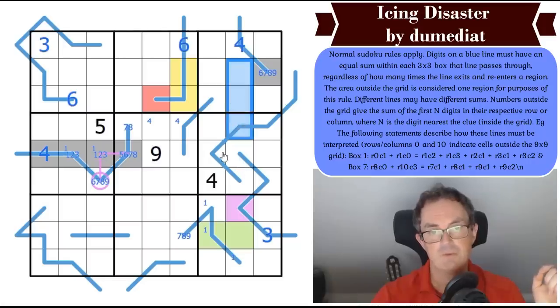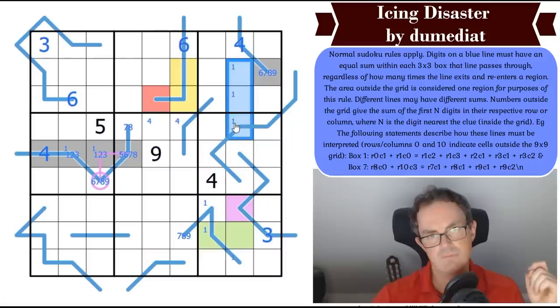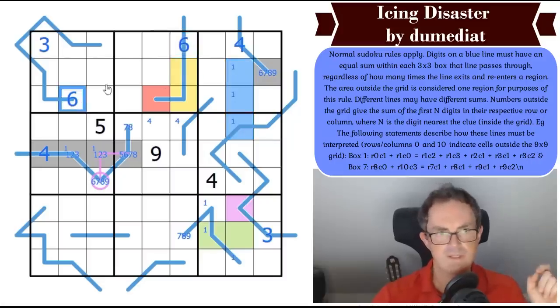Does it have to include a 1? It can't include a 4. If this were 9, it couldn't be 2-3-4, so it would be 1-2-6 or 1-3-5. Yes, there is definitely a 1 in the blue cells. There's a 1 down here, and 6 by Sudoku has to be in one of those three positions. I should think about that line.